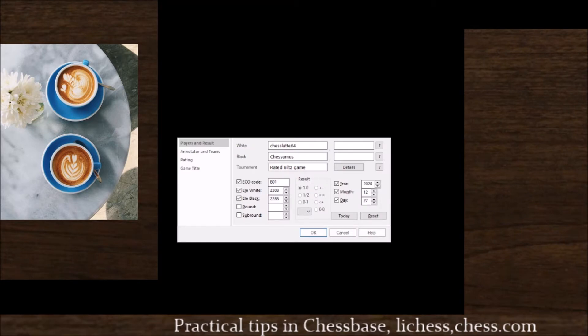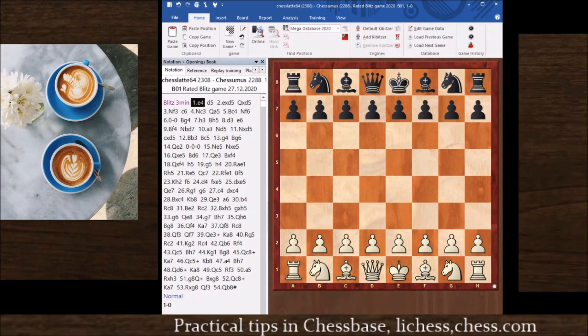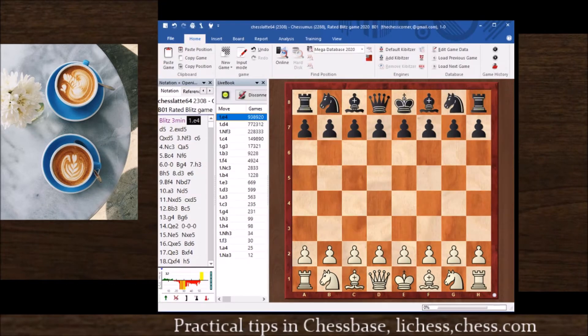When you hit save as, you can modify the names, the ratings, the dates — anything you want before you hit OK. At this stage, what you want to do is go to the top right, close the window, go to the database, and reopen the game you just saved. After you save the game in the database, exit the window and reopen the game.